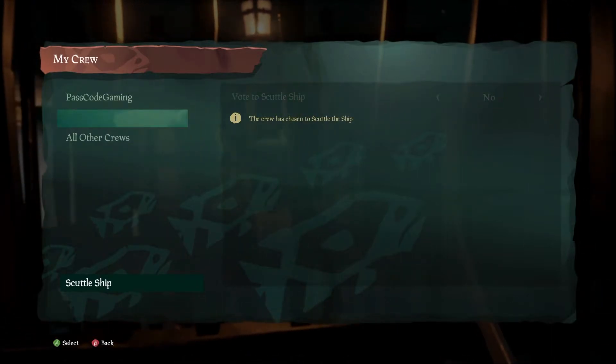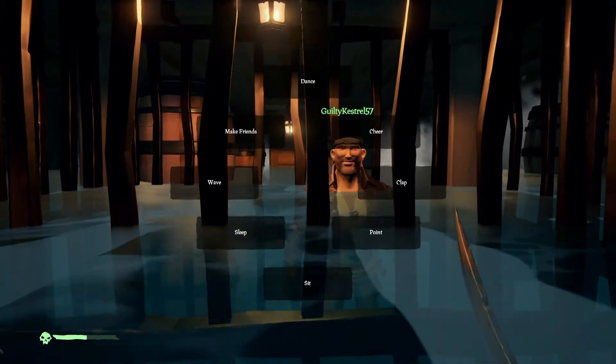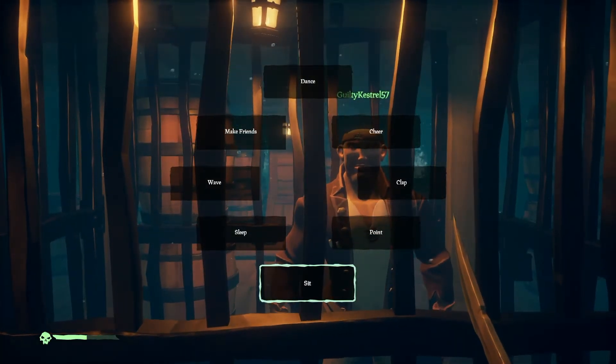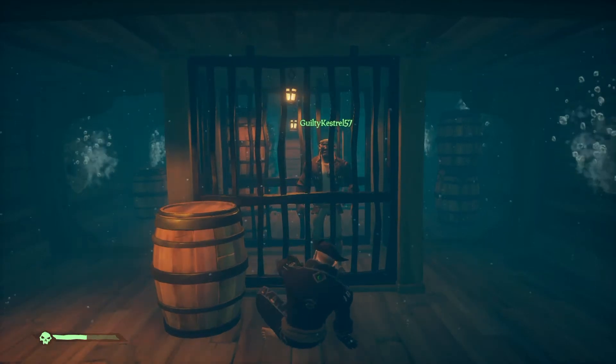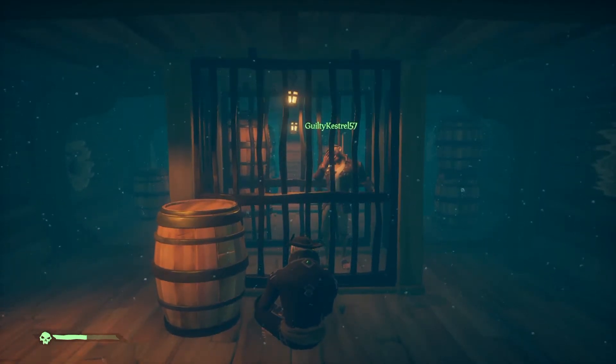This will take two players having to vote to sink the ship. Now stand in the water, and as soon as the water goes up all the way, sit down, and wait till the ship fully sinks. It should put you into a loading screen.